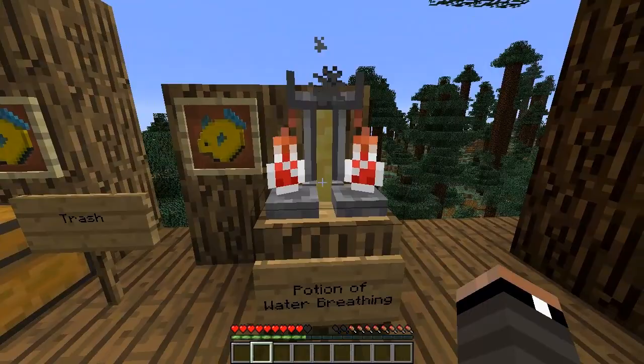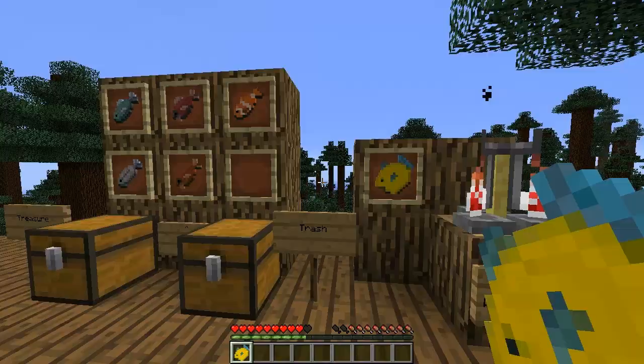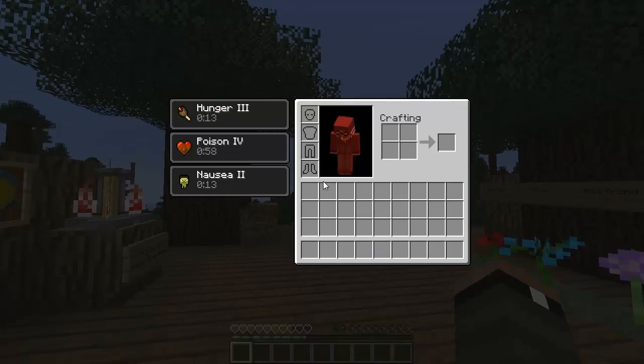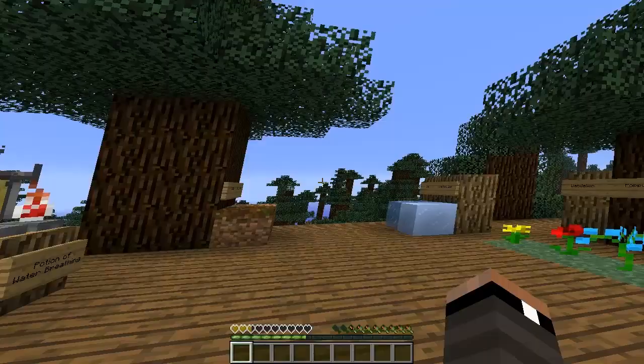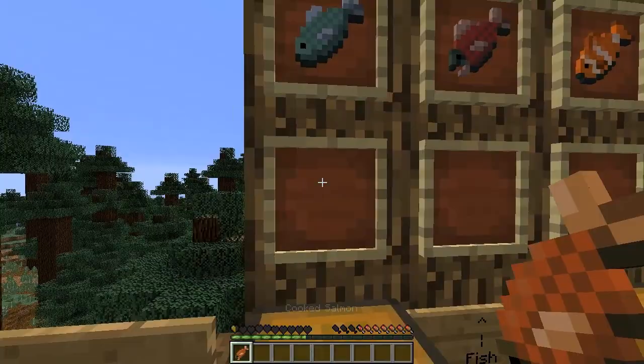Over here there's a brand new potion added to the game. Let me show you what the puffer fish does if you eat one — I do not advise eating the puffer fish, and here's why. It gives you hunger, poison, and nausea, which is not good — basically a full 60 seconds of poison. The poison won't kill you; it stops at half a heart, but it's definitely not going to do you any good.